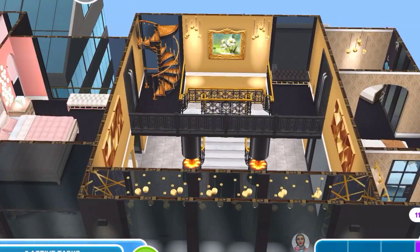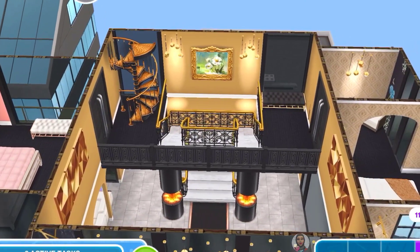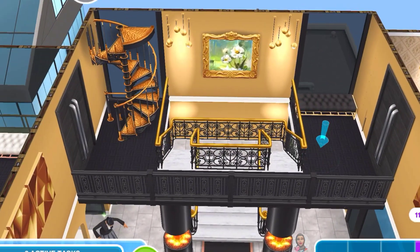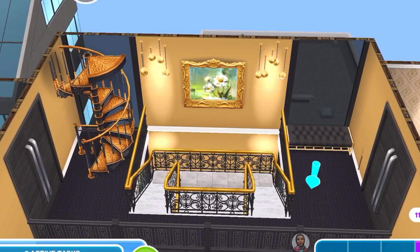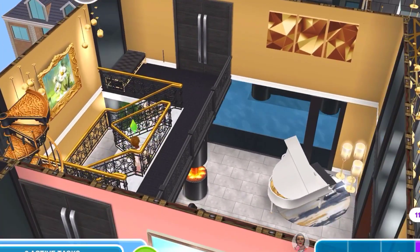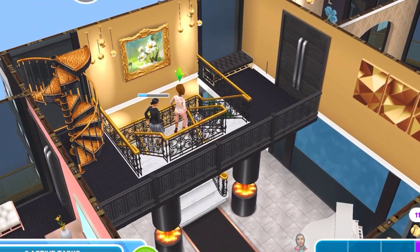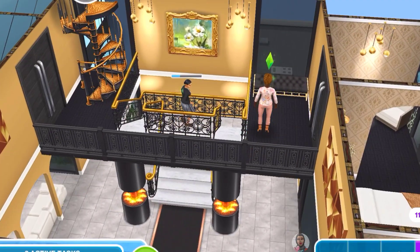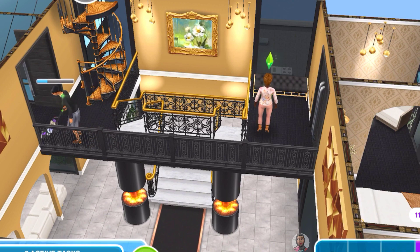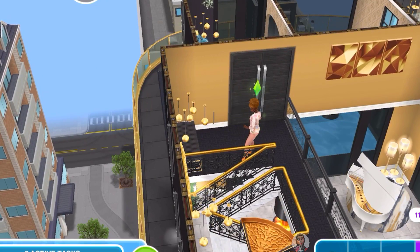Now we're going to the second floor, and this is just beautiful. I love how the gold, the black, the beautiful painting, and the lights all look together. That staircase is a masterpiece. I love all the things we're getting in the game. Imagine somebody playing the piano down there and the sound ringing all around the house — that would be a dream.